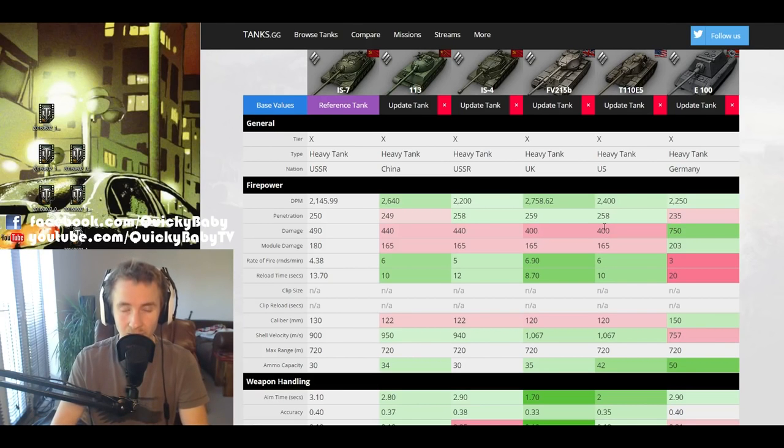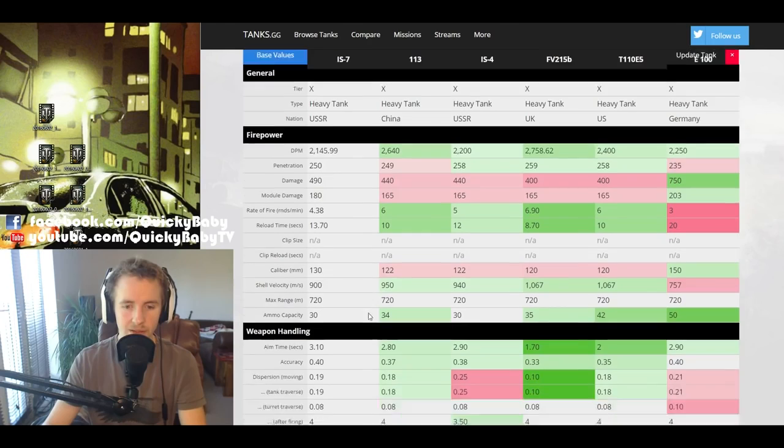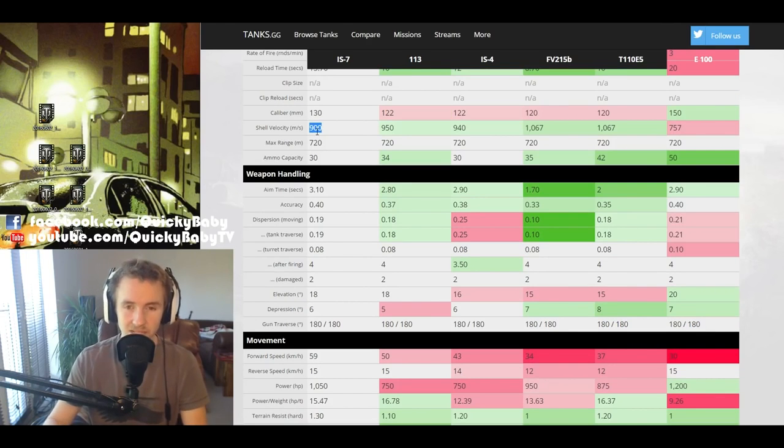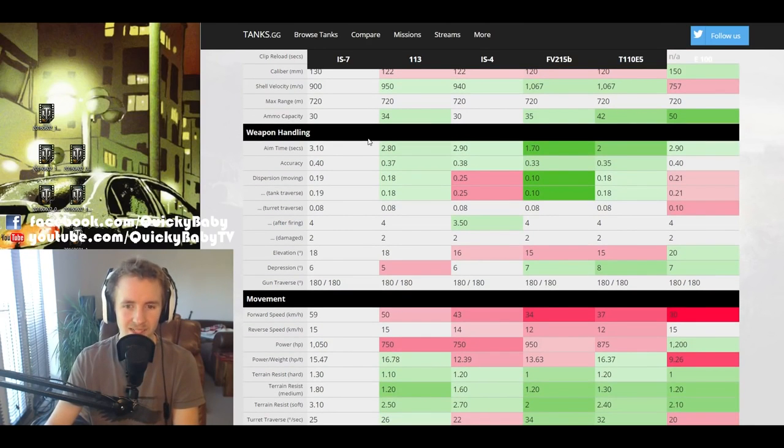The only heavy tanks you won't out-trade are the super-heavies like the E-100, the Maus, and the Type 4 Heavy, all sharing similar alpha damage. Sniping in the IS-7 is tricky due to shell velocity — 900 m/s, similar to other Tier X heavies, means you need significant lead on fast-moving targets. The IS-7 also has disappointing gun handling: 3.1 seconds aim time, the worst of any of these vehicles, even worse than the E-100's 150mm gun. Its accuracy is joint-worst at 0.4 alongside the E-100, meaning you'll miss quite a lot at mid to long range.